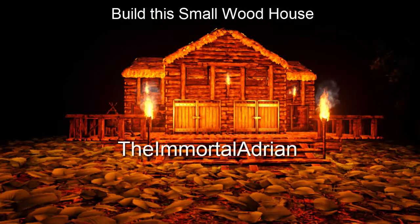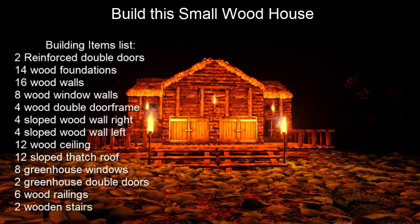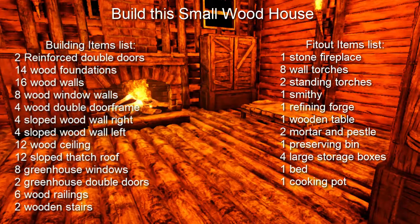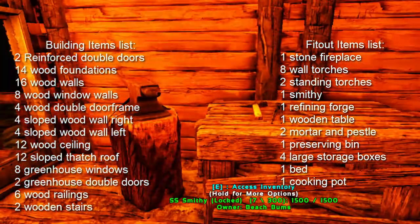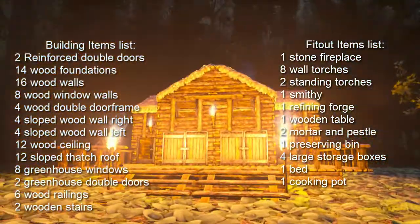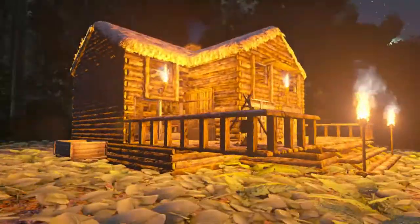Hi there survivors, welcome back to ARK Survival Evolved. I'm the Immortal Adrian and I'm going to be beginning a new series of videos about building. In this first one, let's take a look at this little building here - it's a small wood and thatch structure. It's all wood, something you can build very early in the game. The thatch roof is more for aesthetics; it doesn't last as long as wood but it looks warmer. I've used reinforced doors on the front and greenhouse doors on the sides, with greenhouse windows.